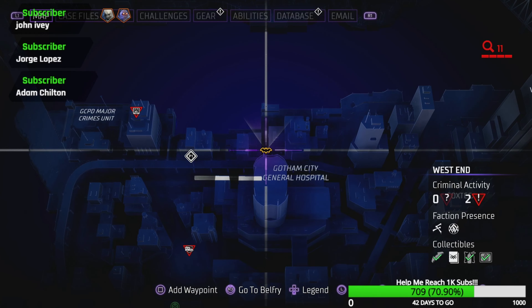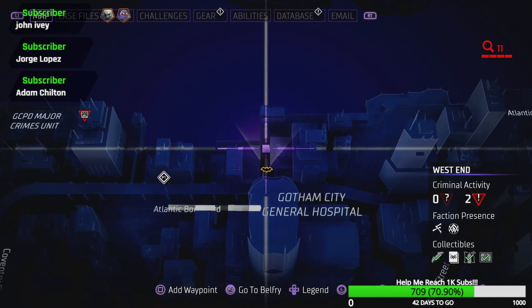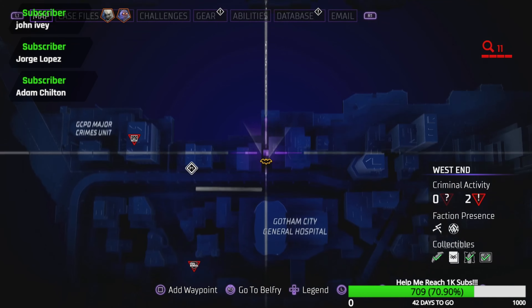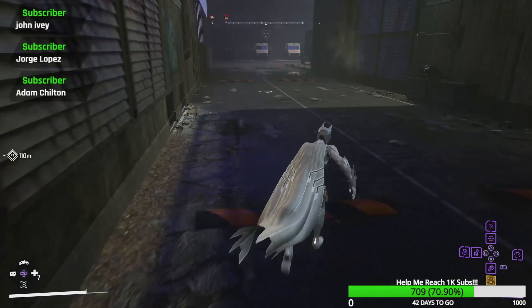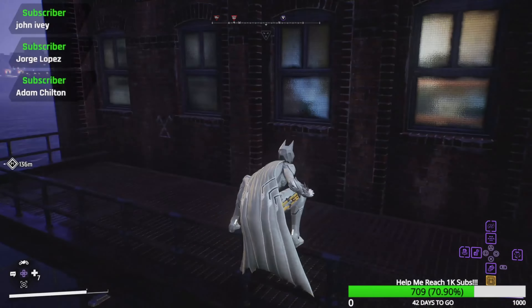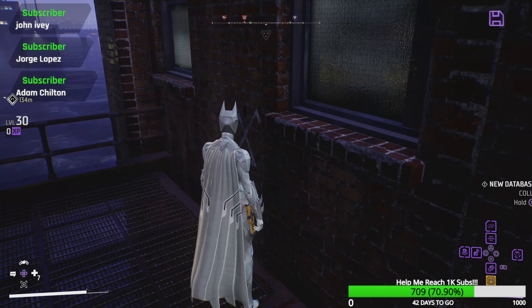The next one is going to be right above the Gotham City General Hospital over here by the river. You're going to come down this alleyway, you'll find this little symbol, and then all you need to do is keep heading that direction and right over here is your symbol — I'll take that.